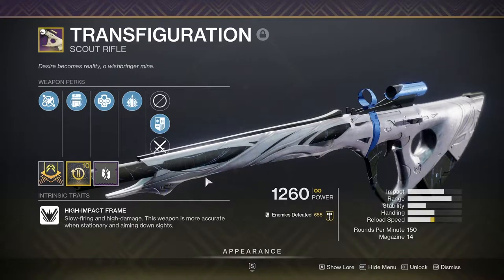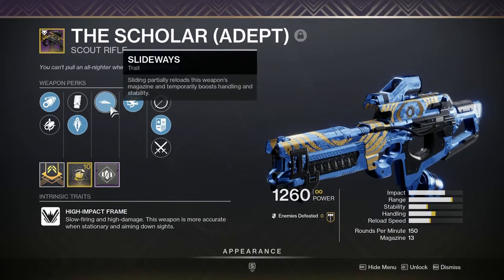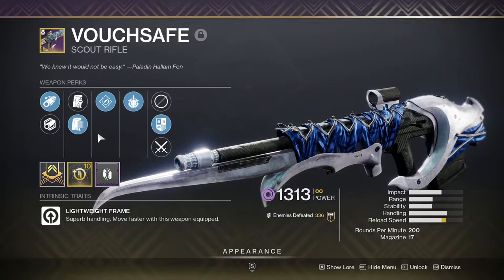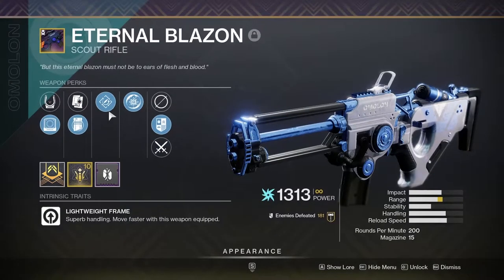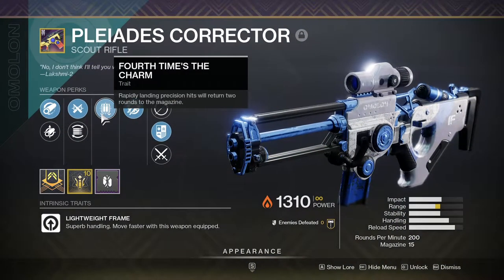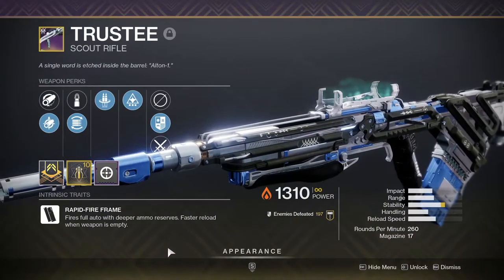Guided Sight can roll Rapid Hit, could be nice if nothing better. For your energy slot, Vouchsafe is probably the best void scout right now — Rapid Hit and Explosive Payload is a nutty combination. Alternatively, Royal Chase from Season of the Hunt could get the job done, but Vouchsafe has better perks. Eternal Blazon is a world drop scout and the only viable arc option right now — this thing can roll Disruption Break, increasing kinetic damage after a shield pop, fantastic weapon. Vision of Confluence from Vault of Glass can roll Disruption Break, Surplus, Frenzy — this is probably going to be your go-to solar Scout. The Politeness Corrector, a reissued Future War Cult scout, also seems like a nice solar option.